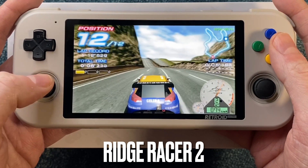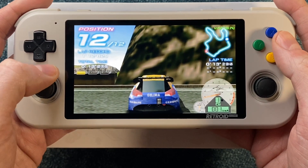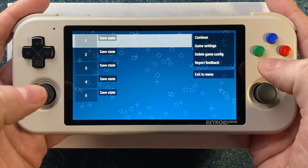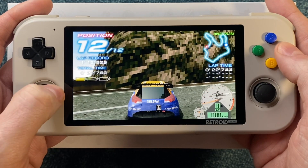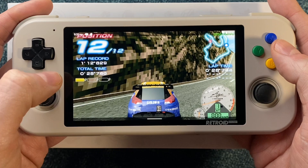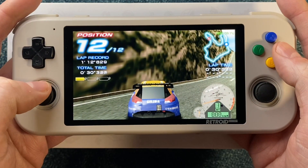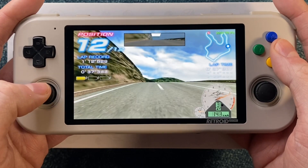Another game where I can show you the difference that texture filtering makes is Ridge Racer 2. Let me just go ahead and park my car here and then hop into the settings and change the texture filtering. If we switch it from linear to nearest and jump back out, you'll see that those mountains are very pixelated now. For this game and most others, I feel that the linear texture filtering just looks better — more realistic as a mountain face than all of that pixelated mess.